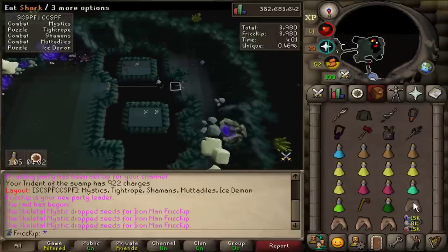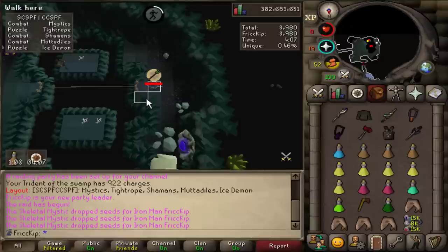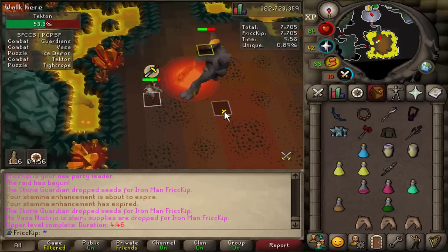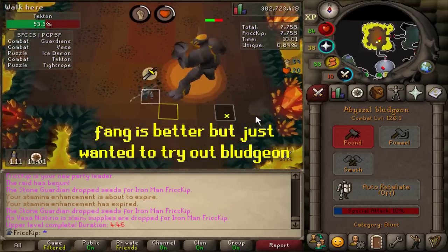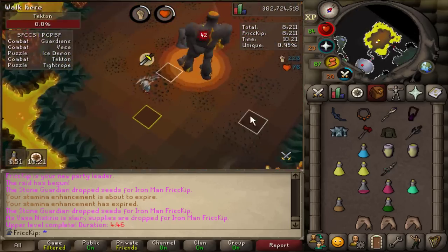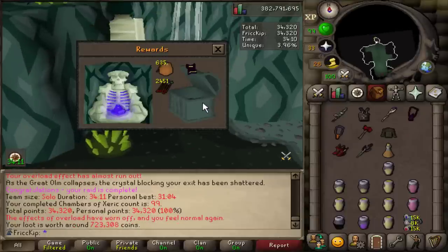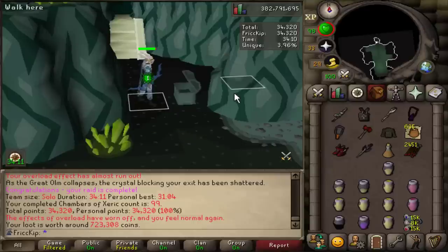This is my first time using the bludgeon on this account and it is going off — crazy hits. I like how all three attack styles are all strength training — there's no defense or attack option. I need to get an elder maul... wait, no, I shouldn't say that because I'm going to jinx it. No, I mean I want one — that'd be great. Reverse psychology. Here's 99 KC, and I'm going to do one more KC before we wrap up the video — so get ready.